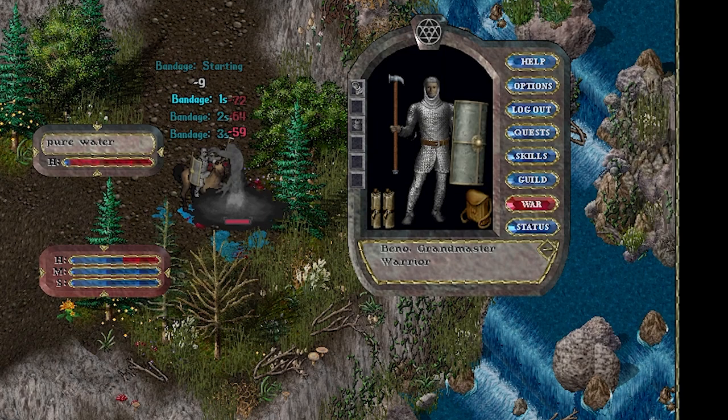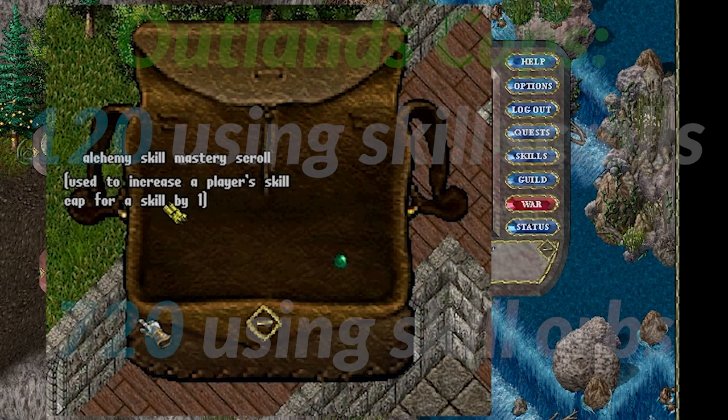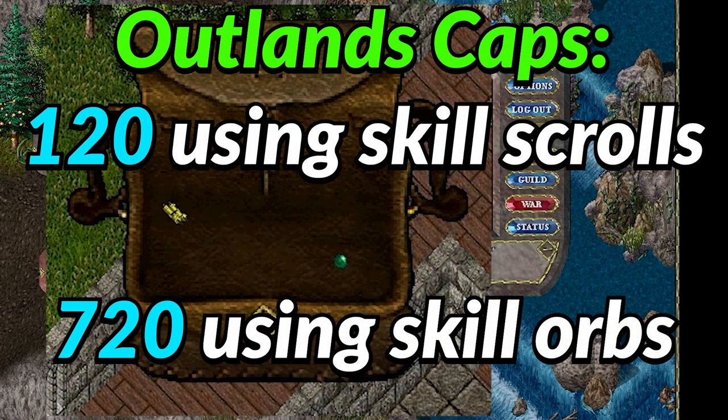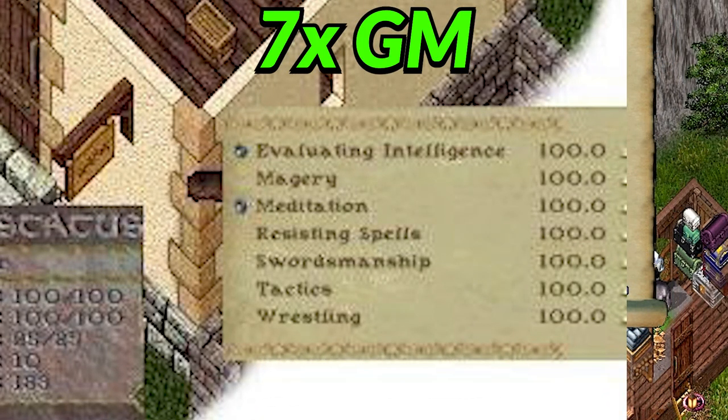Even though there are so many skills to choose from, your character caps out at 700 total points. In the old days of UO, we called someone that had 7 grandmaster skills a 7x GM — leet dude.